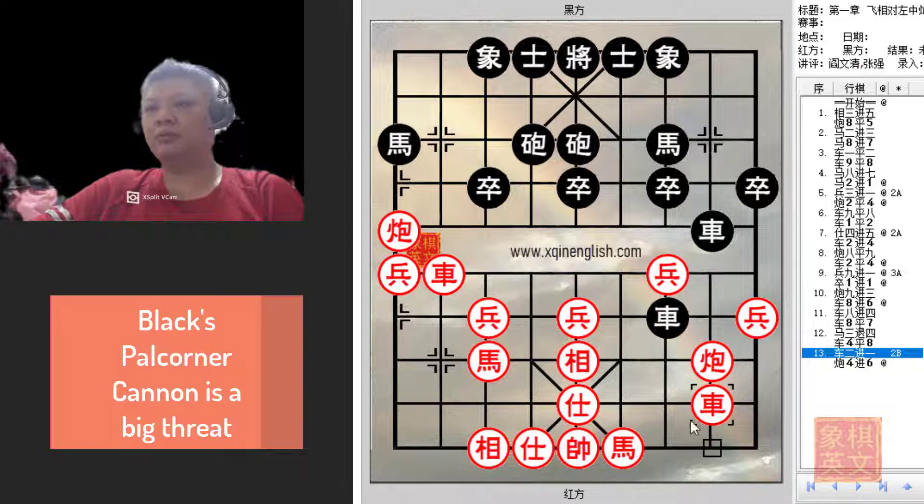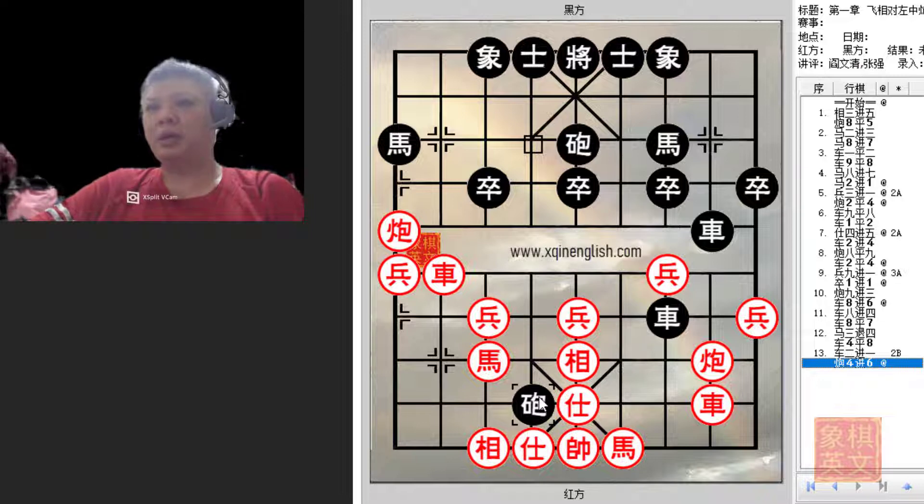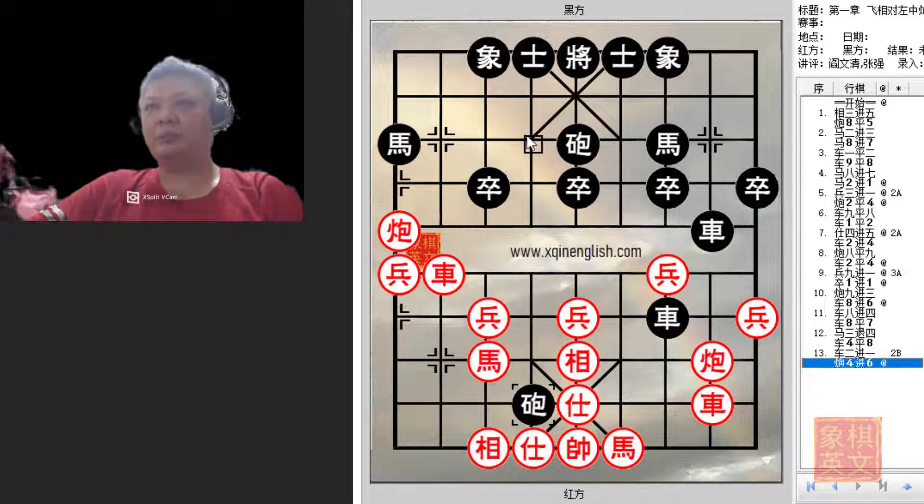Red cannot play r2+1 hoping to give this chariot a root so it will not be left hanging, while preparing to move the cannon away to develop material. If he did, the presence of this pale corner cannon cannot be ignored. Black can simply advance and red's formation will be in disarray — if a4+5, for example, the horse would be blocked from attacking. Red would play c5+4 and black would have a winning position if the advisor moved. Red would be in all sorts of trouble, and the impact of this cannon cannot be ignored.